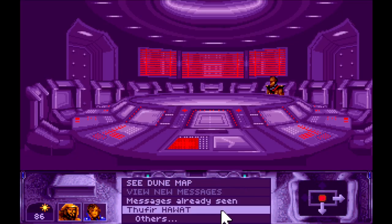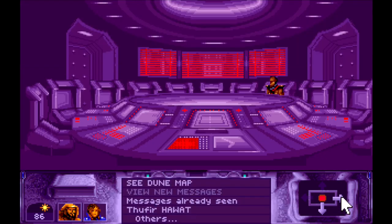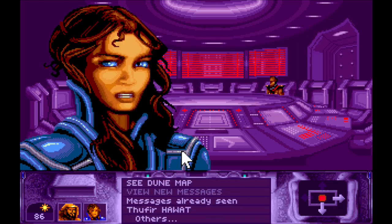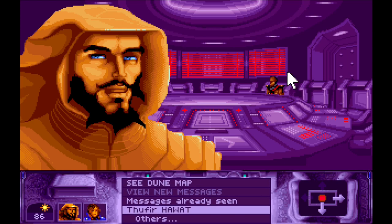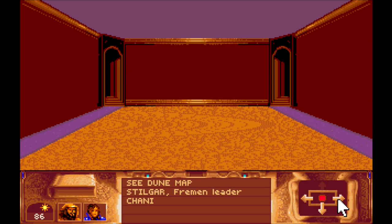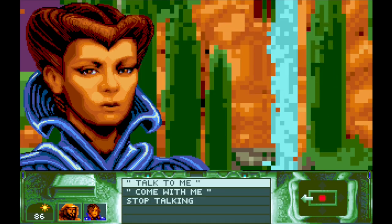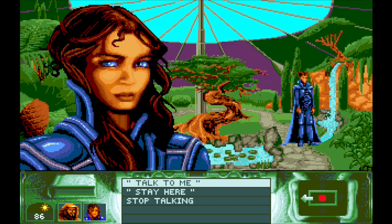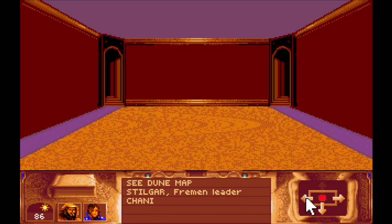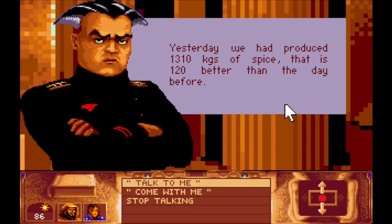Let's talk to Thufa because Thufa has been very concerned with security matters - nothing new yet. Stilgar says: 'Good to see you with Chani again - the Fremen have recovered their motivation.' That's good for all sorts of things. What do you say, Jessica? 'Do my best to help people, but sometimes you have to manage.' There are a lot of different rooms in your palace. Well, I was expecting a little bit more but we don't seem to have got that.